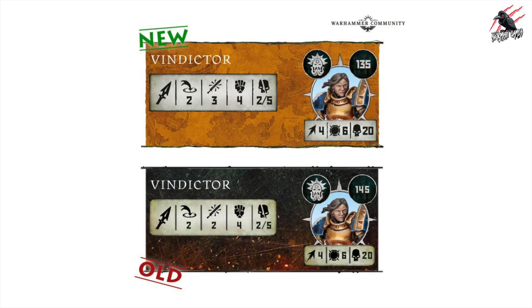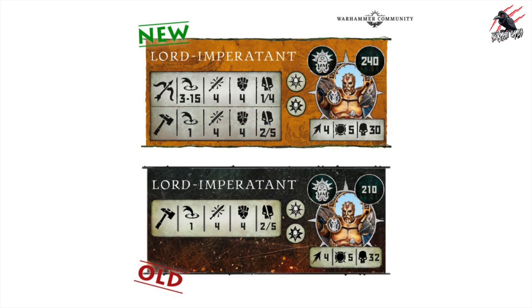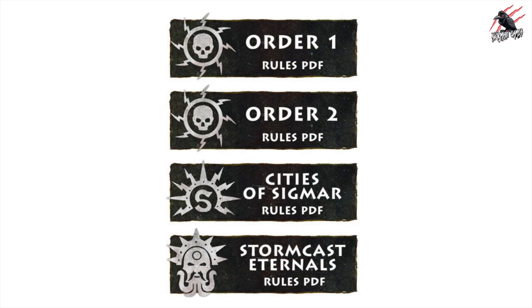They give a couple of examples of changes in the article. The Vindictor has come down in points and got an extra attack — 10 points less but one extra attack. The Lord Imperitant has got quite a big increase in points, going from 210 to 240. The main weapon stayed the same but there's an added ranged weapon now, which is pretty good. So there are going to be quite a few changes across the Grand Alliance warbands, plus unique reactions added for each.